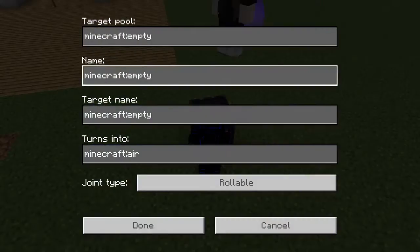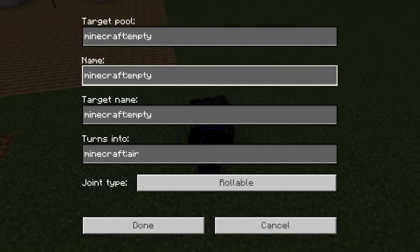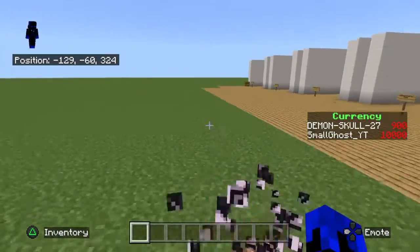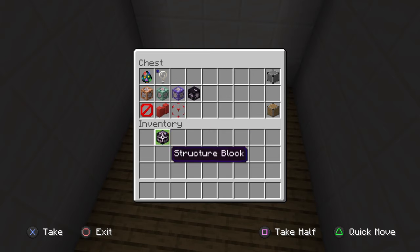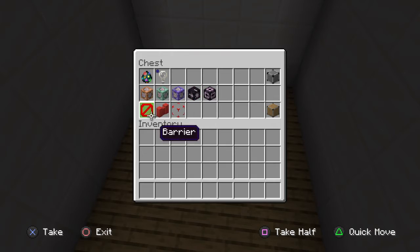The jigsaw block I have no idea how to use because it's really confusing — it's mostly for people who like to script. Other than that, that's the jigsaw and the structure block. For the allow block you just do slash give and then allow. Same thing goes with the jigsaw — slash give then structure underscore block or jigsaw underscore block.